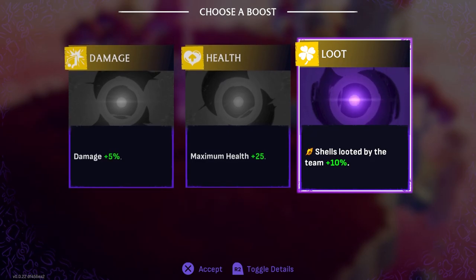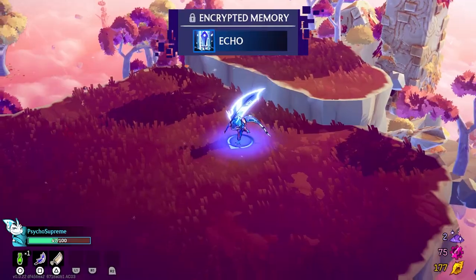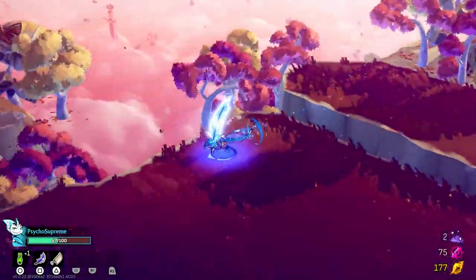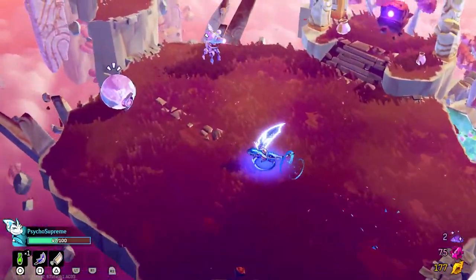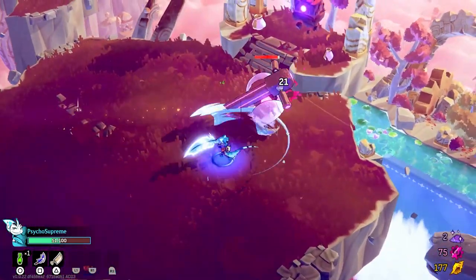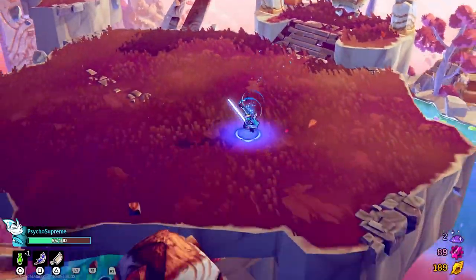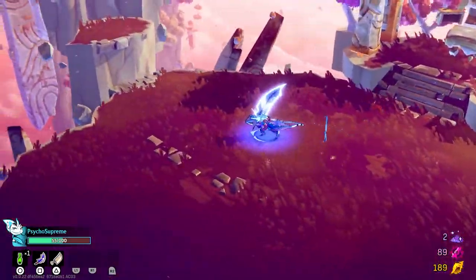Shells looted by the team — damaged. We'll go damage. Echo. I guess we can't unlock new skills yet — probably not in the beta. But yeah, this game feels good, really good. Especially being able to play online with friends — that's going to be even better. I think you get invincibility when you do that attack. Anything else to check? Doesn't look like it.